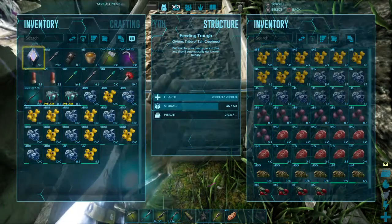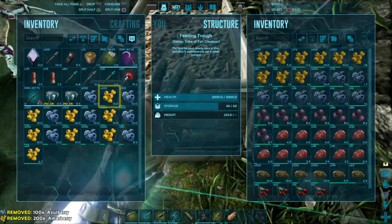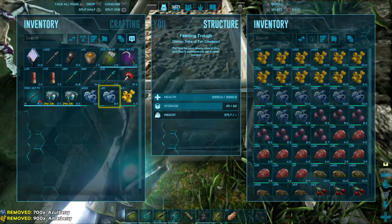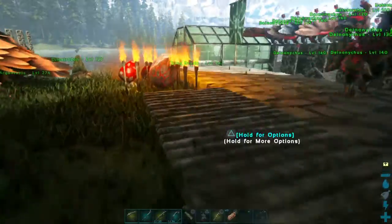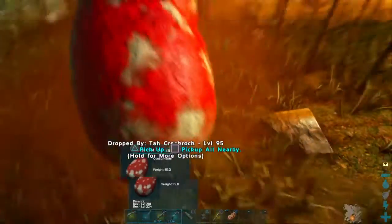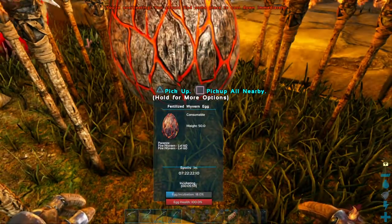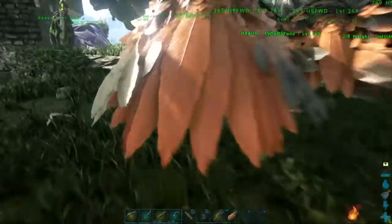I've got to wait on that egg to hatch - no choice but to wait on this wyvern egg. It's six minutes away, so I don't have much time to go anywhere. These T-Rex eggs are 27 minutes away. Making sure the incubation is still hot enough - the T-Rex eggs next to those torches were too hot, had to back them off a little bit.